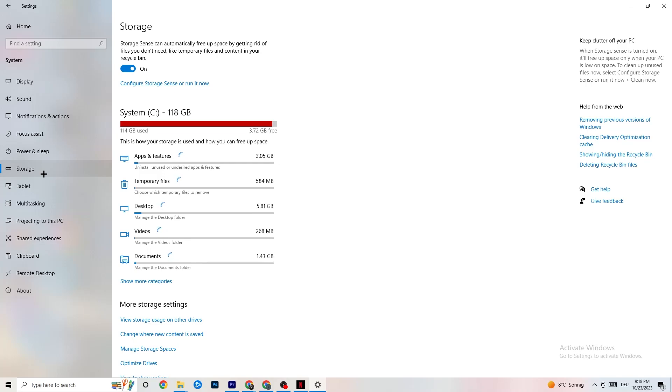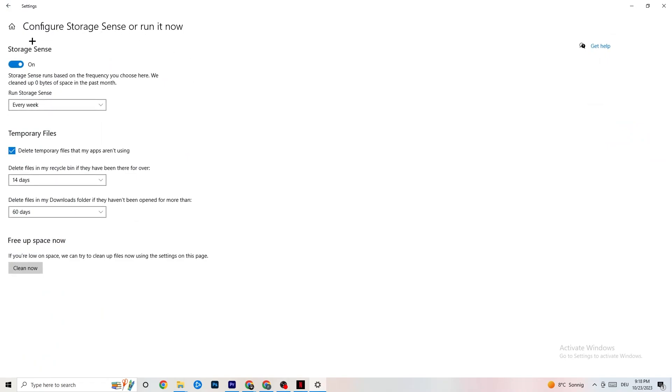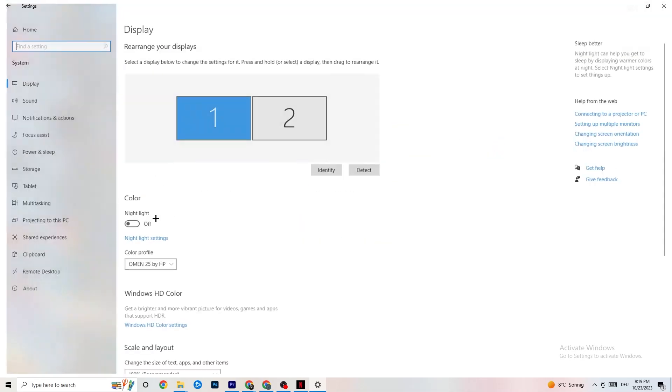Next, go to Storage. Click into the Storage Sense settings and run it now. You can change the algorithm to your preferences, but I recommend keeping settings like: every week, 40 days, 60 days. Then click Clean Now, which will delete every temporary file you don't need on your PC — basically getting rid of trash you don't need.